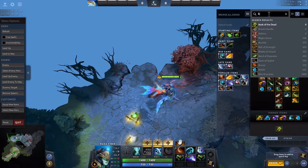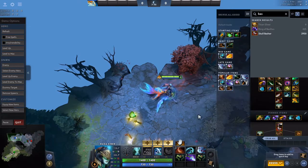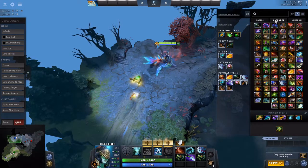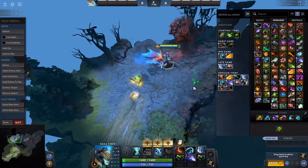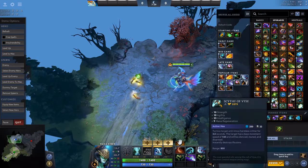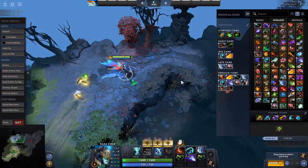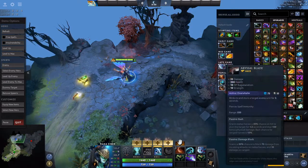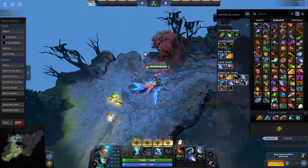After that, let's say you bought Basher — you could upgrade it to Abyssal Blade for even more lockdown, especially against elusive heroes like Storm Spirit or Ember. Otherwise you could buy Butterfly, Satanic, or Hex depending on how the game goes. If you want more lockdown go the Hex route; if you want more survivability go Satanic or Heart.